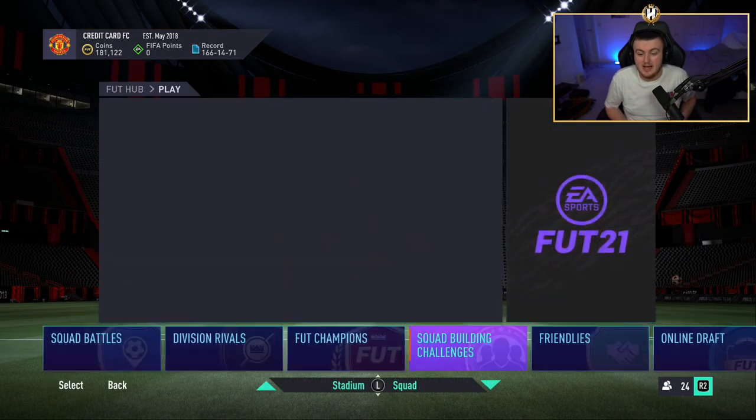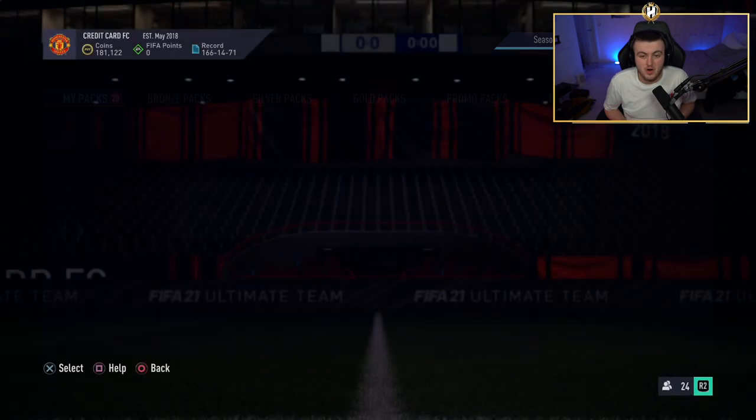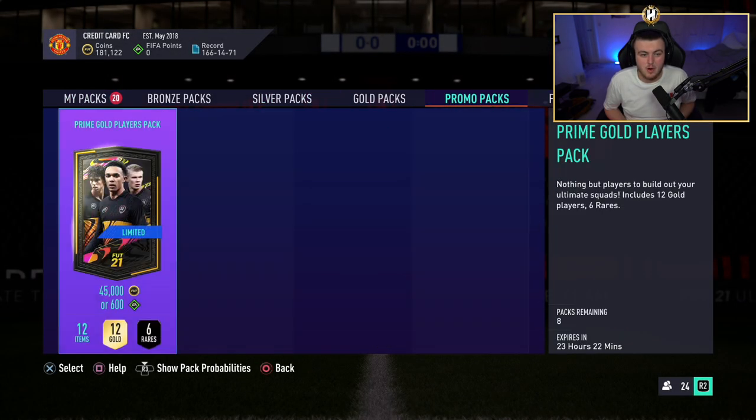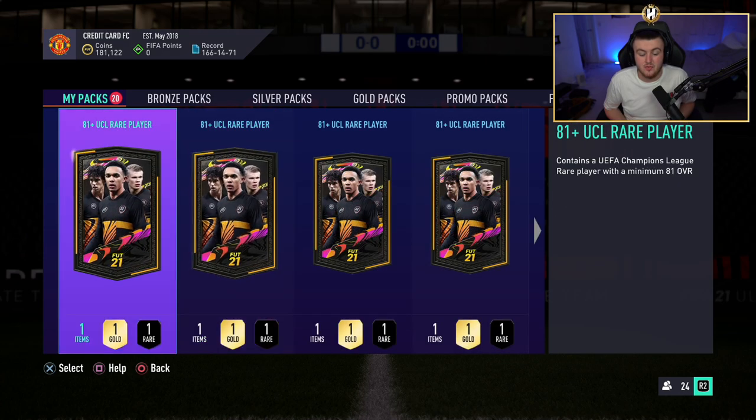I've gone and built 20. We'll see if we can get something good in 20, and if we can't, then we'll do maybe 5, 10, or 15 more depending on how many it takes. We also have some promo packs in the store — some Prime Golds we can open. Let's see if we can get something good.